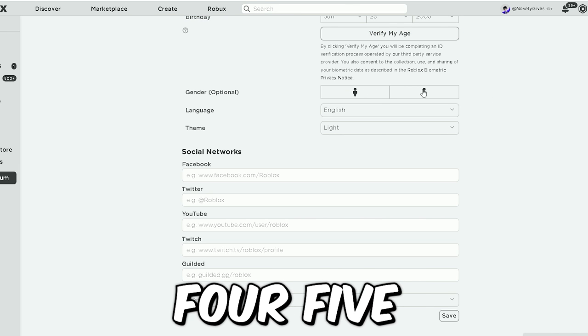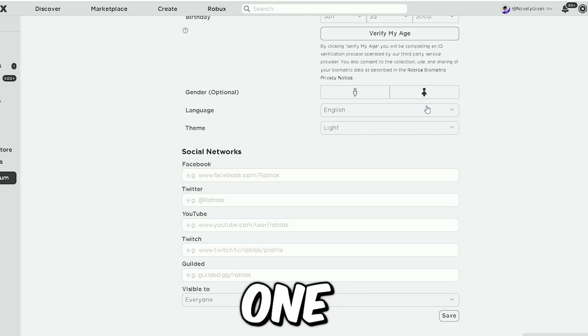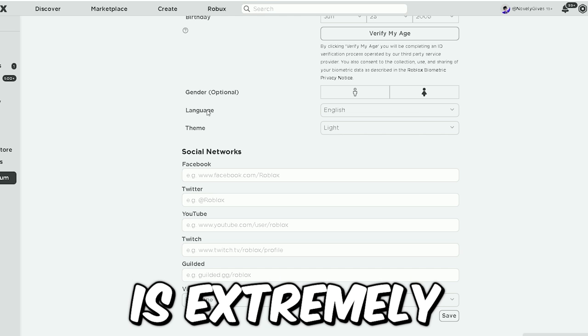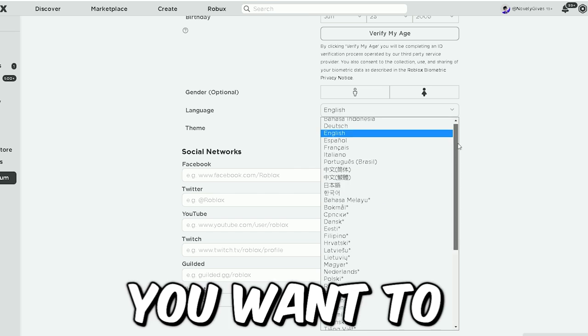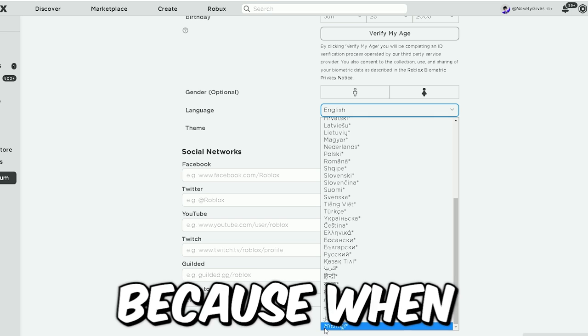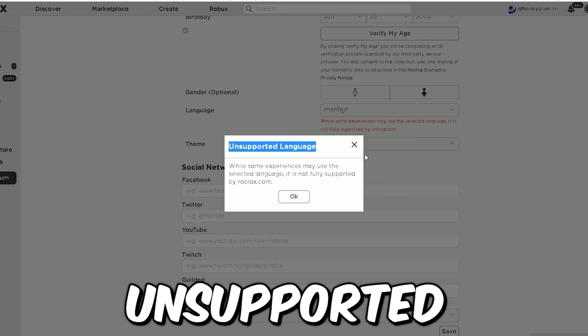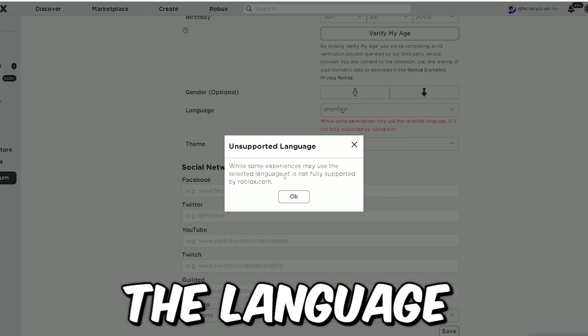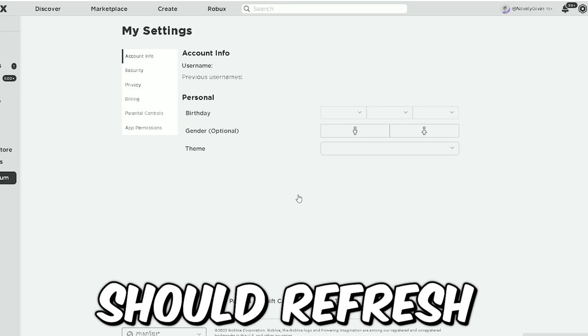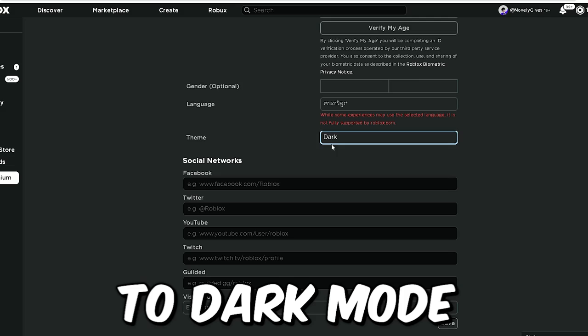On language, this step is extremely important. It says English — you want to scroll all the way to the bottom where you'll see some weird characters. This isn't even a real language, because when you click on it, it says 'unsupported language — while some experiences may use a selected language, it is not fully supported by Roblox.' Click OK and the page should refresh.